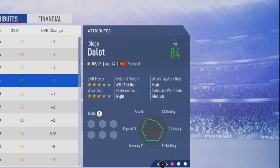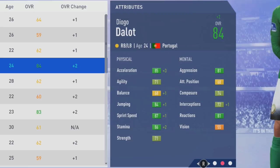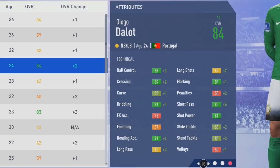At age 24 we'll take a look at those final physical, mental, and tactical attributes. He ends up with 85 acceleration, 71 agility, 68 balance, 84 jumping, 87 sprint speed, 86 stamina, and 71 strength — pretty solid all around physically. Mentally: 81 aggression, 68 attack positioning, 74 composure, 72 interceptions, 81 reactions, and 55 vision. Tactically: 88 ball control, 89 crossing, 80 curve, 81 dribbling, 91 heading accuracy, long pass unfortunately in the low 60s, 84 marking, 85 short pass, 81 shot power, 80 slide tackle, and 80 stand tackle.